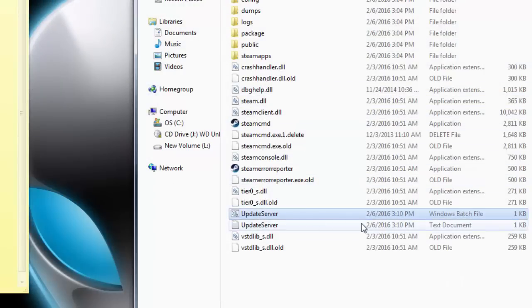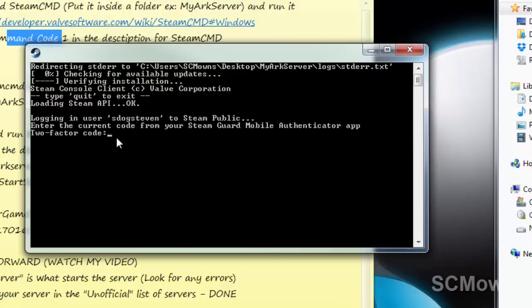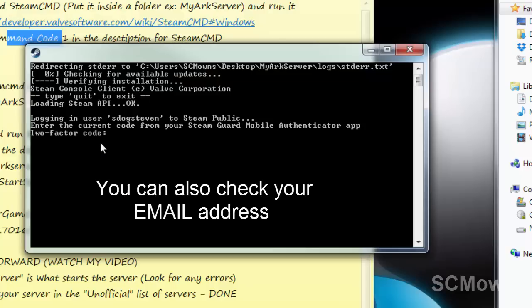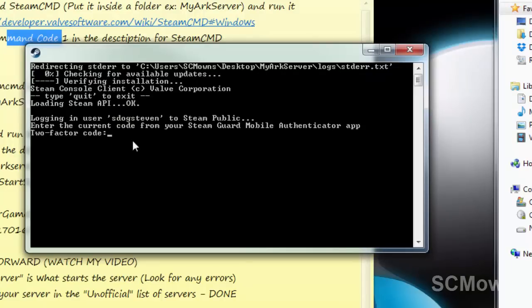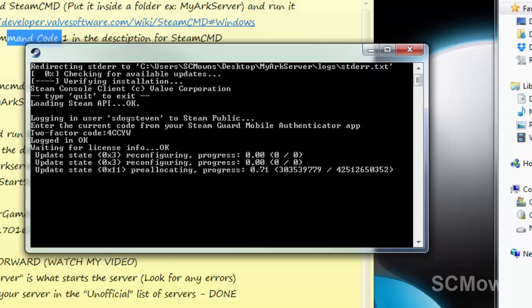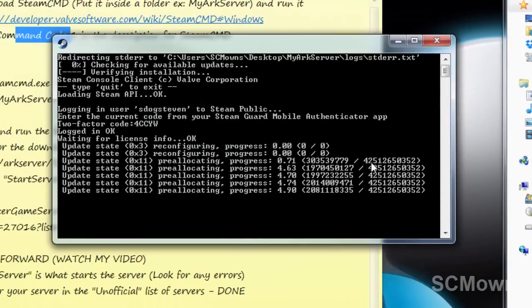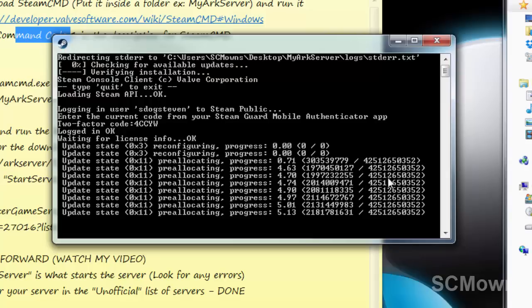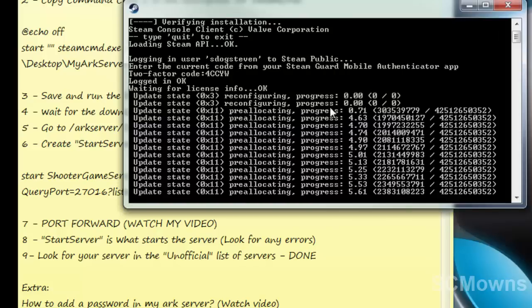Double-click the batch file and it will start logging into Steam. If you have the Steam Guard mobile authenticator app, it will ask for a two-step verification code that appears on your phone. Quickly type in the code and press Enter. It will say 'Login verified' and begin downloading all of the base server files into your base files folder. As you can see, it is pre-allocating over 42 gigabytes — so yes, you are going to be downloading over 42 gigabytes of server files.